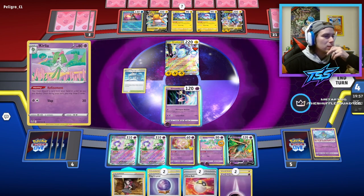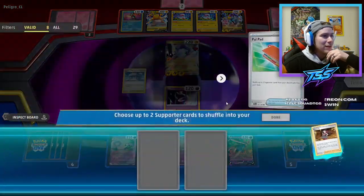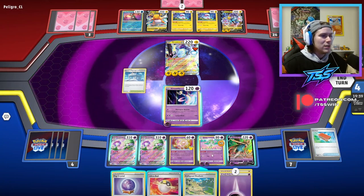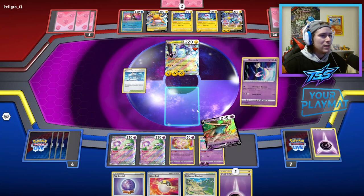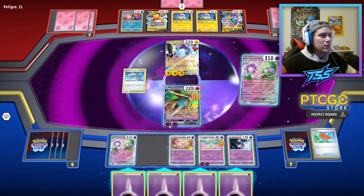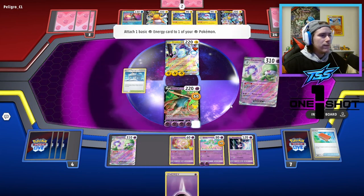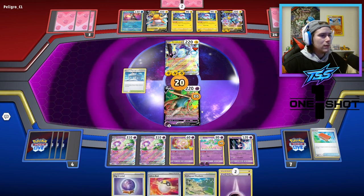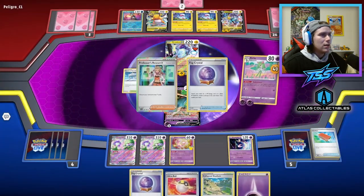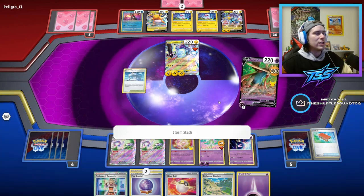Let's attach for the turn and Roxanne. We need to hit our Palpitoad — we did not prize it, very nice! We use Palpitoad to put Miriam and Boss's Orders back into the deck. We retreat into Zacian V and use Psychic Embrace to start building up Zacian: 30, 60, 90, 120, 150, 180 plus 60 — more than enough. Let's Refinement to draw two, put an energy in the discard, and Storm Slash for a huge knockout on the Miraidon EX.